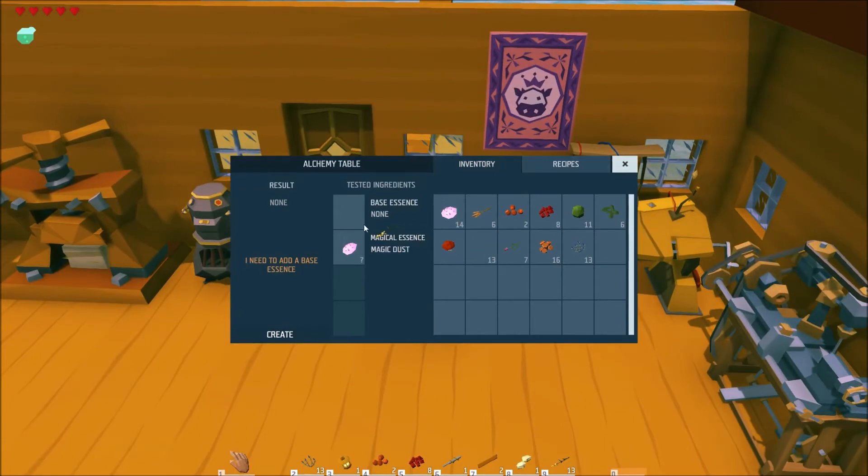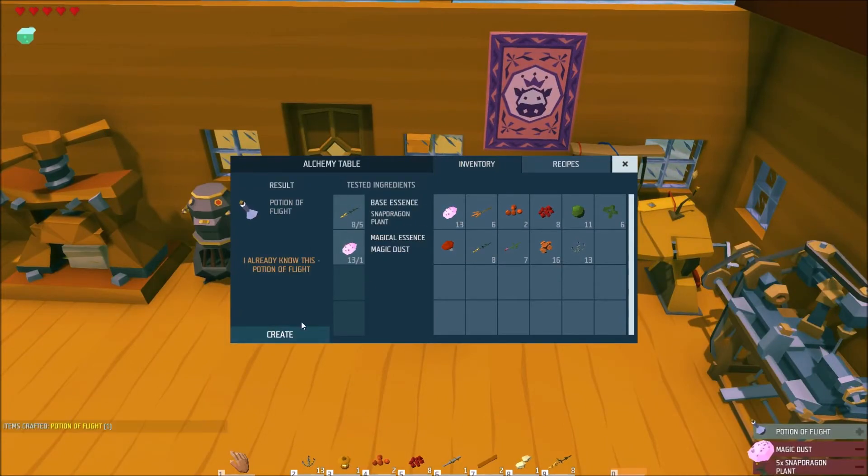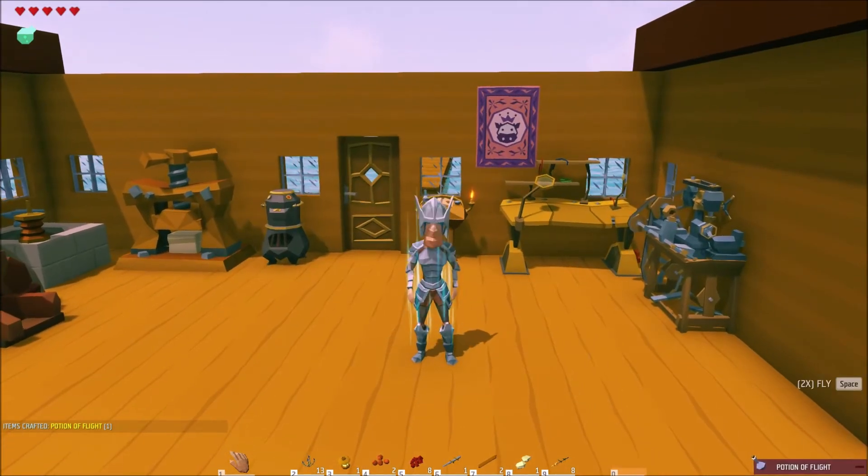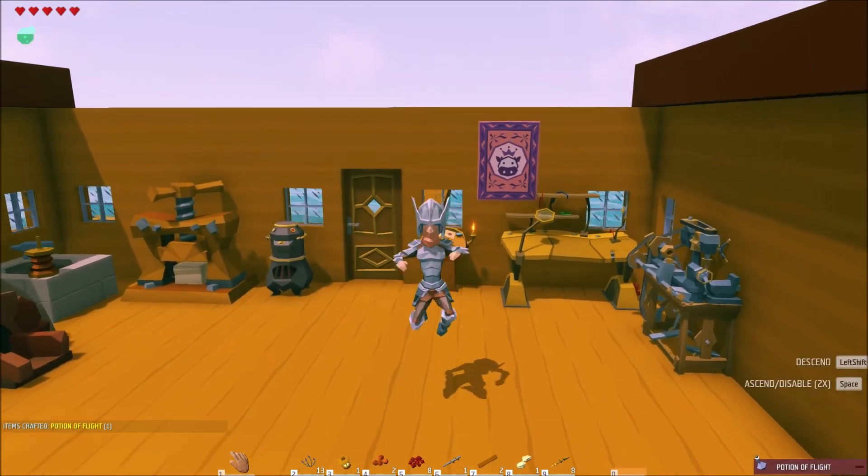The seventh potion is the potion of flight, and my favorite potion in the game. You can brew one by adding five snapdragon plants and magic dust together. The potion of flight makes your character fly.